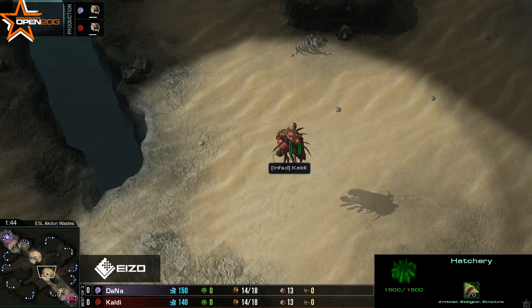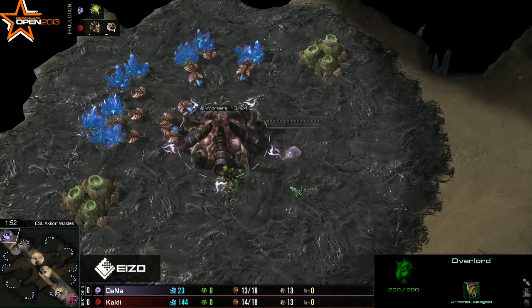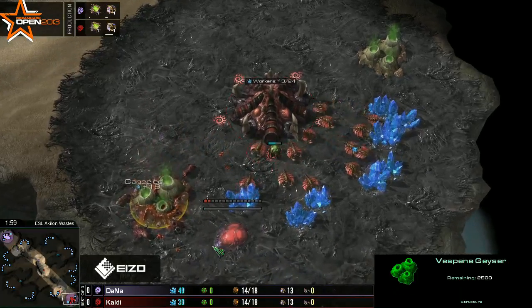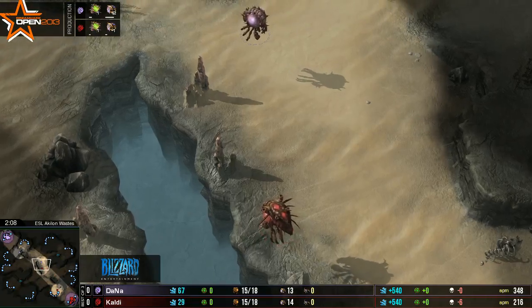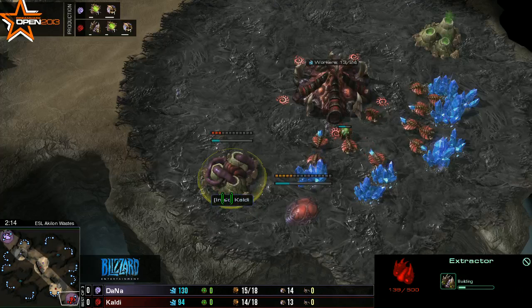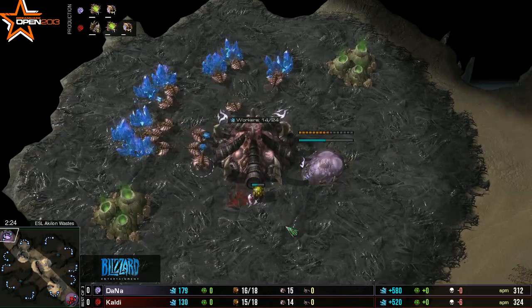So far these two are not going to be going for any earlier aggression, probably hatch firsts actually. Cowdy gets down the gas before pool but then cancels it — must have been a misclick or him just deciding no. Now both are going pool first, not risking the hatch first in match one. The overlords are just gonna pass by each other — 'hey what up, I'm an overlord' — and they just carry on.